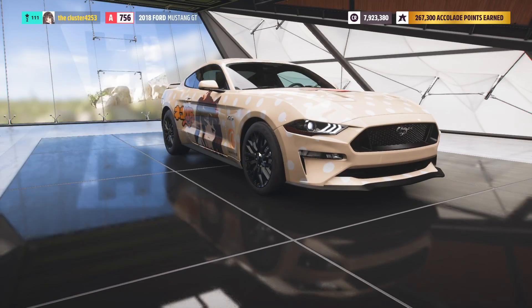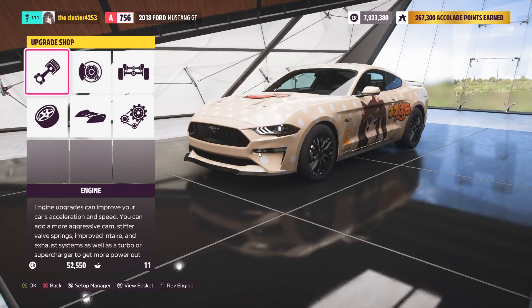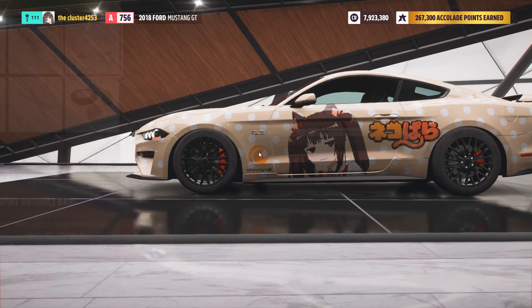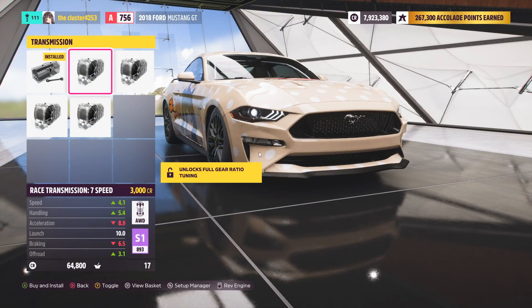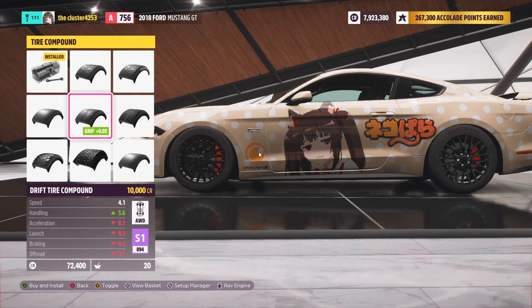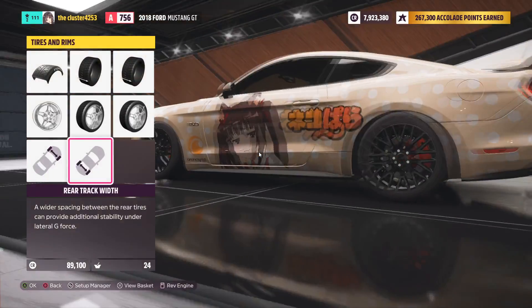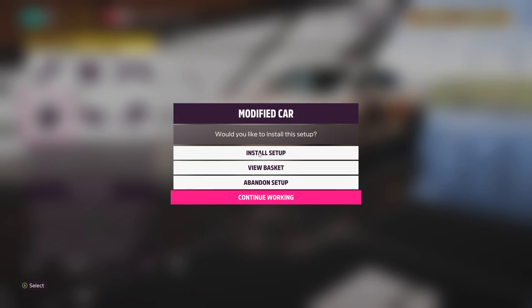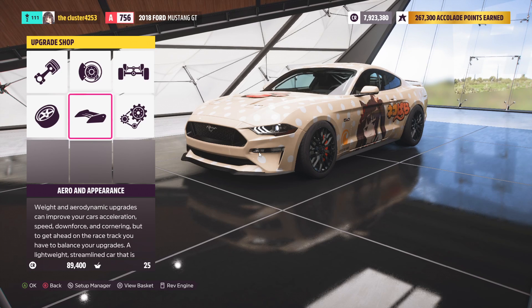I'm just going to go ahead and completely max it out. A thousand horsepower? Yeah, that should be fine. I want that seven speed juicy goodness for the transmission, that's for sure. And for the tires, let's go ahead and make them fat because it's a Mustang, it needs it. And widen it out too because once again it's a Mustang — it needs it, its center of gravity is garbage. Alright, diesel Mustang drift build — it begins.